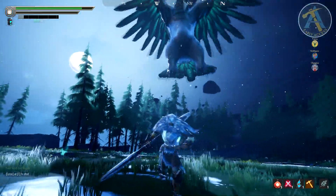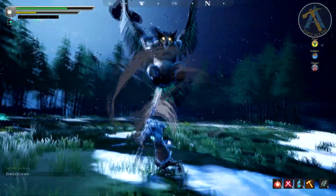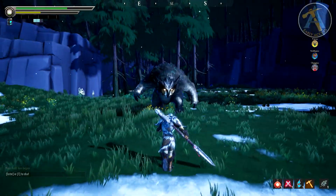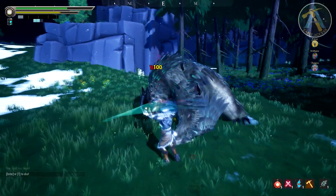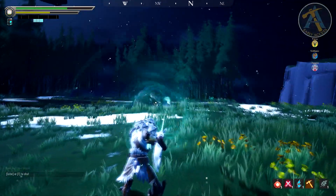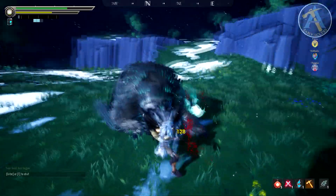Let's start with blunt damage. Blunt damage is great for staggering behemoths and is especially good against legs and heads. It lets you interrupt and knock down the behemoth. You can see this in game because the behemoth will show a concussion sign - you'll see bubbles and swirls around its head - meaning you did enough damage and the behemoth will stay still for a bit.